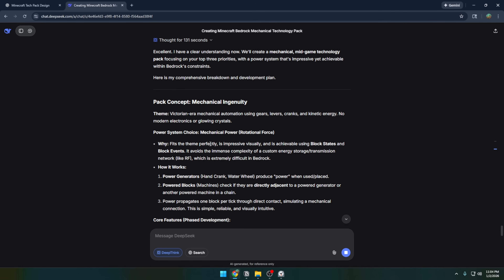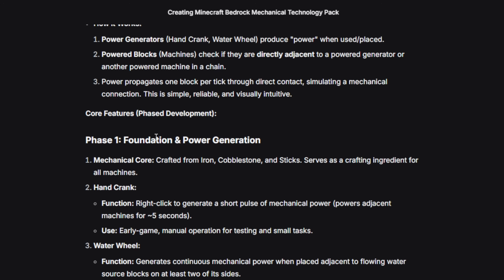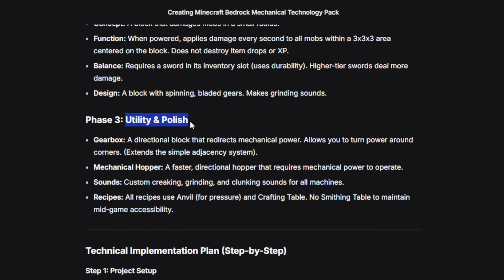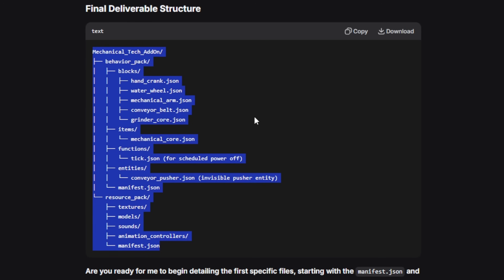It looks like DeepSeek wants to develop this in phases — starting with power generation, then moving to mechanical blocks, then polishing it off. It's a very different thought process compared to ChatGPT. And look at this folder structure — there is a lot to put in here.